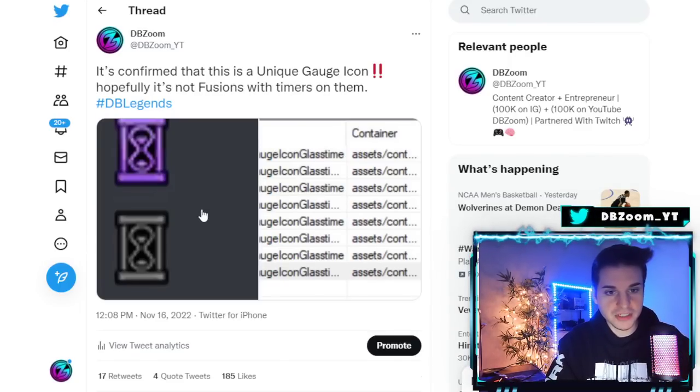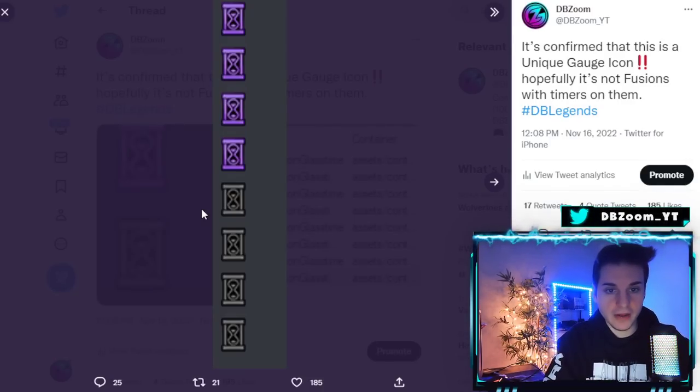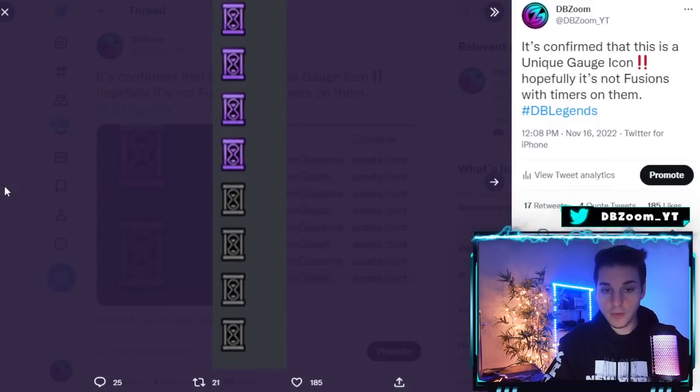First things first — you guys probably saw this hourglass image floating around, a full one and an empty one. This is confirmed by dataminers. Shout out to Groozdog for sending this, and to ProDigital for always supplying these assets. It says here 'unique gauge icon glass time,' so logically this is a timer. But we've never seen a unique gauge like this — it's a brand new system.